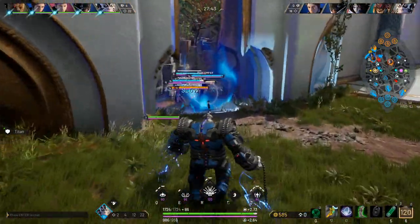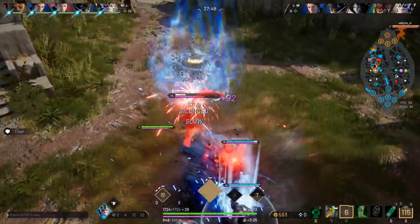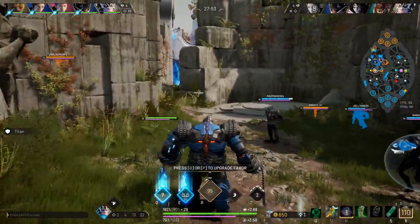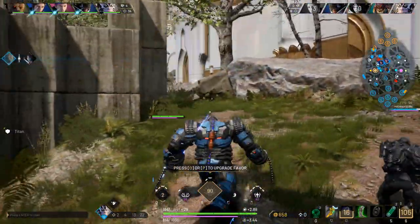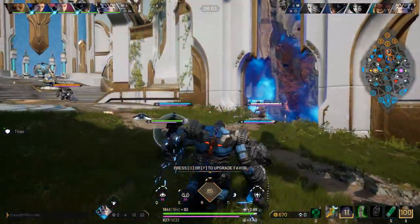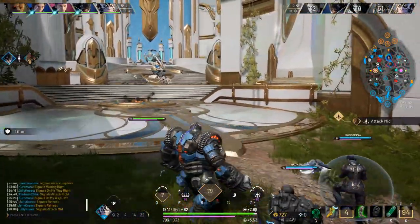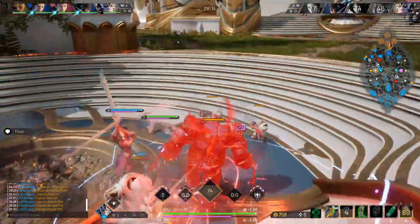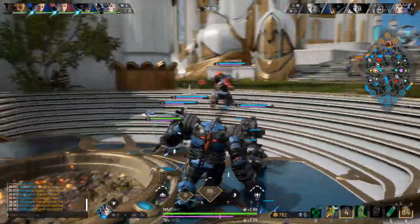Fault uses a shop system that's pretty standard across most MOBAs, however it's much different than what us Paragon players are used to. In Paragon — the original card system, not the gem-plus-card mutant they ended up with — the OG system had you buy an end item and then choose major upgrades to give it, improving stats and activating special abilities. Fault's item system is the opposite: you start with minor upgrades and improve them until you reach the end item.